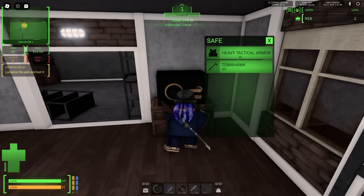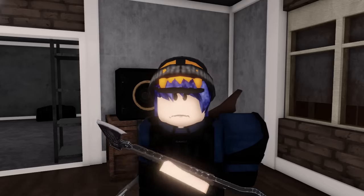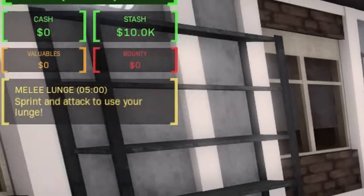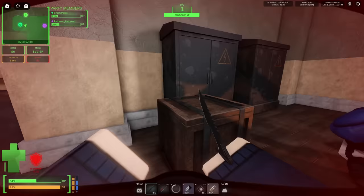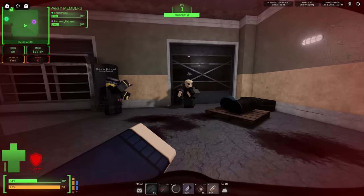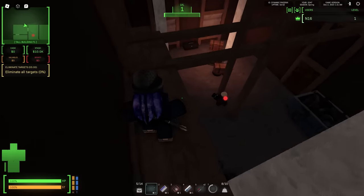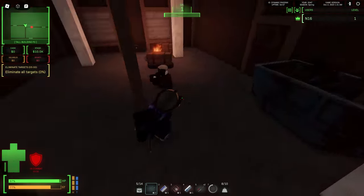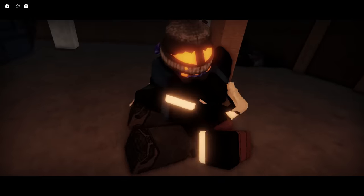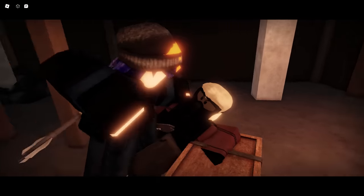Once you're done lockpicking, you'll get a tomahawk and body armor. Congratulations, you now have your first melee. You'll be tasked to do a lunge with it — it's the same buttons as a shoulder bash. You can right click for a heavy swing that can somehow decapitate people. Your next objective is to break the window and kill an NPC. There's really no way you can die to the NPC. Also, reviving it doesn't make it switch to your side — I don't know why I even tried that.